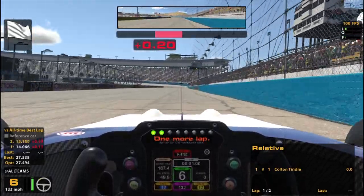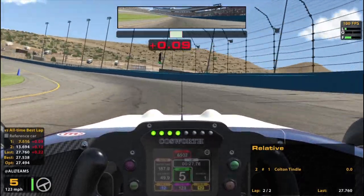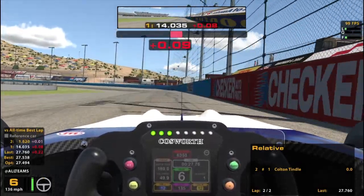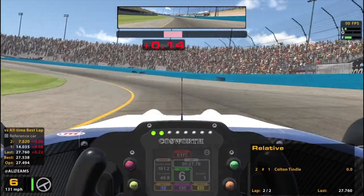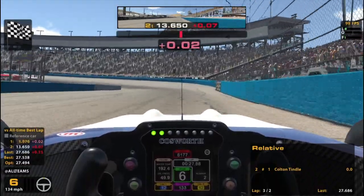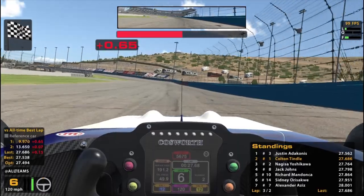One more lap. I have a feeling it might be a bit of a draft fest. You do have to lift in the first couple corners here. You do have to lift through there, and then here you might just have to lift a tiny bit if you get the angle wrong. Mostly it's flat out, though. Maybe if you got dirty air you'd have to lift, but otherwise pretty much just flat out.